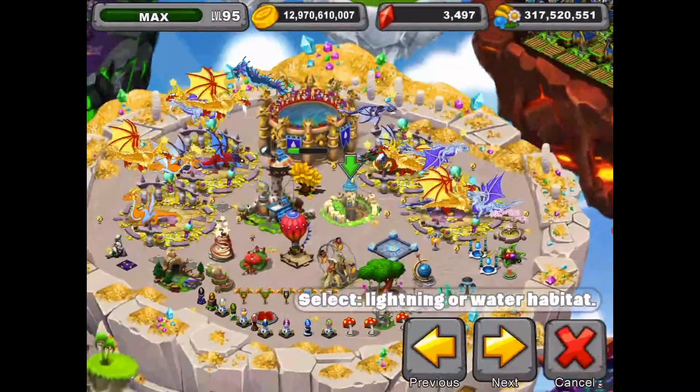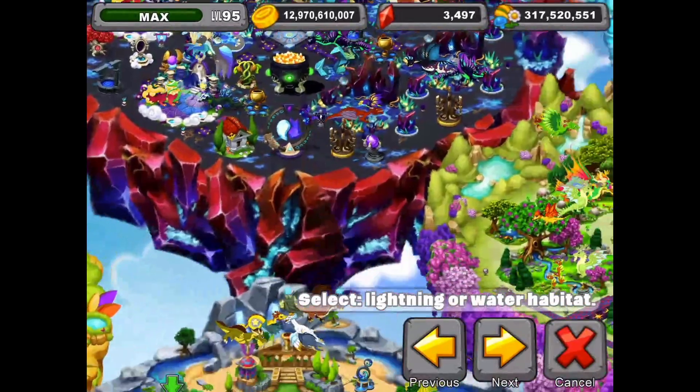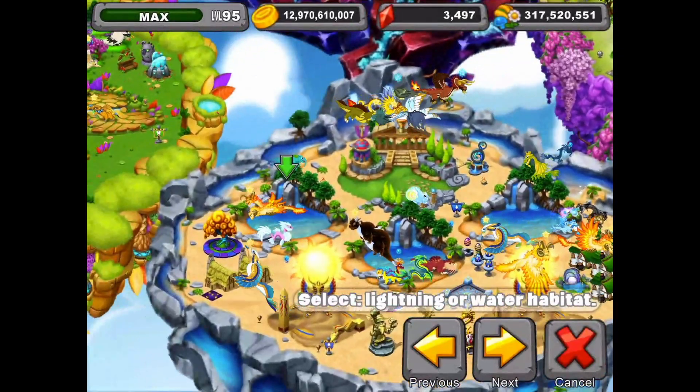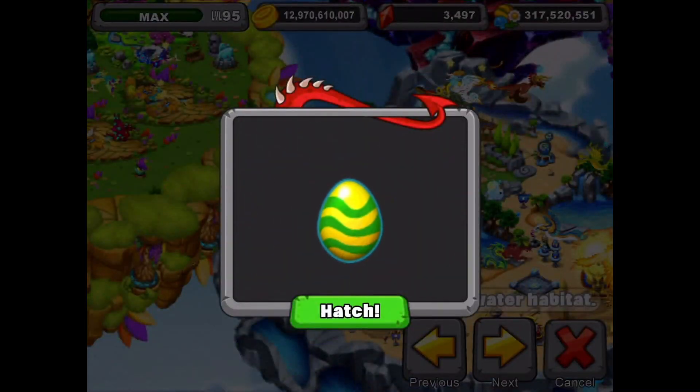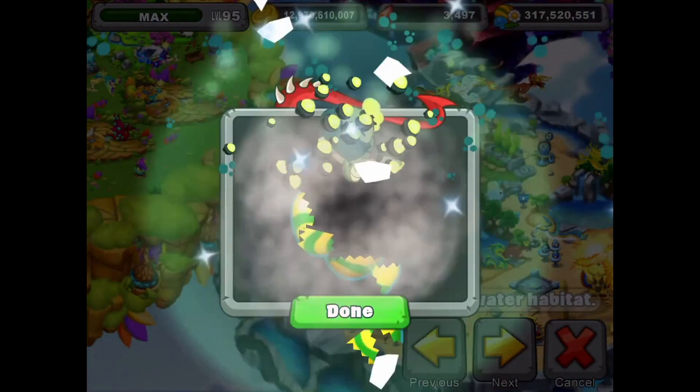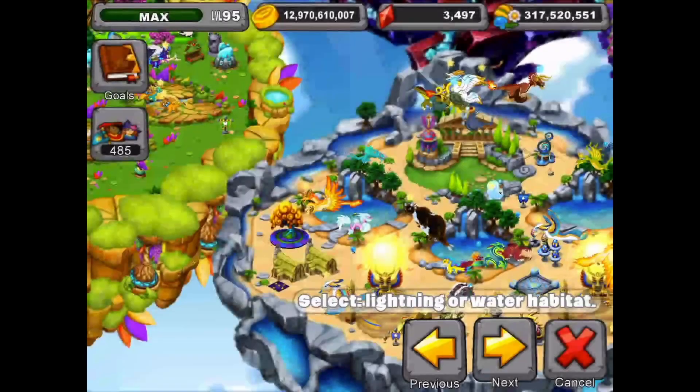Let's hatch the surge dragon! We got it with a current and a plasma, both at level 20 in the cave on the second try. We're going to put it right here in the water habitat — and here comes the new surge dragon. Cool.